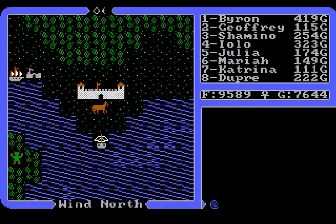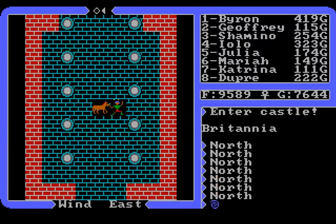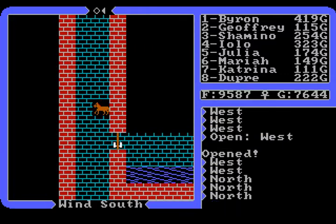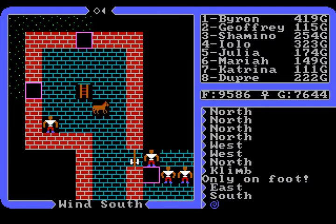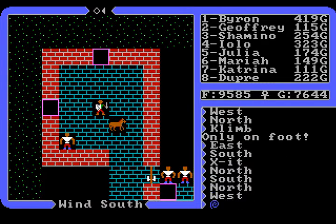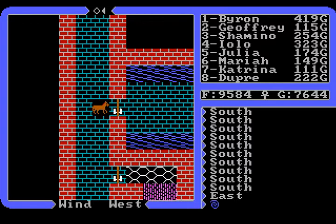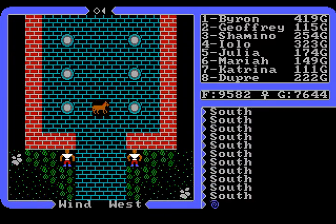Hi there, welcome back to Ultima 4. I'm Baron. So we can enter a castle while riding the horse, but we cannot climb the ladder. If you leave the horse down here and climb up and come down again, the horse will be gone. So it's better to leave the horse outside of the castle or the city or whatever.